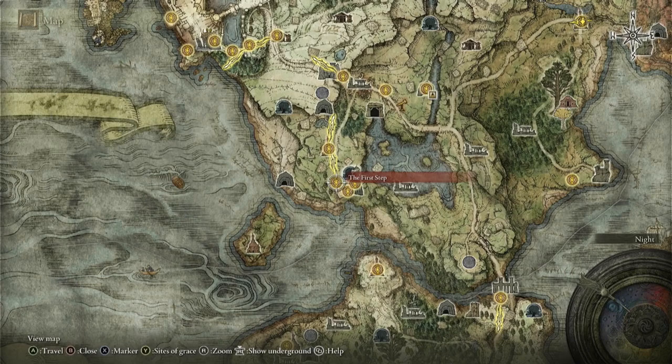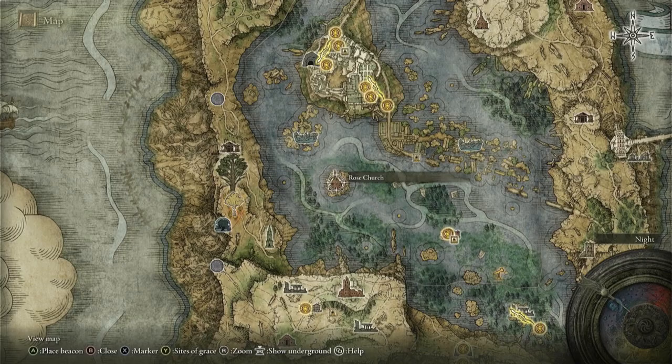Once you kill Godric the Grafted, return to the First Step and you will find a note next to the Site of Grace. Read the note and it will lead you to the Rose Church in Liurnia of the Lakes, right here on the map. White Mask Varré will give you three Bloody Fingers to use on three invasions. Whether you win or lose does not matter — just return to White Mask Varré after you've completed the three invasions.